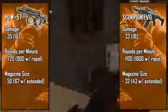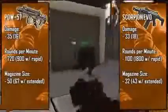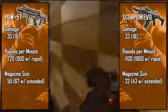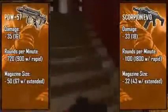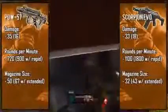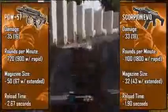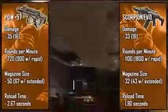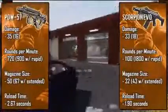The Scorpion has a rather small magazine at 32 bullets and when paired with its insanely fast rate of fire you're going to be running out of bullets fairly quickly, so you're going to want to make sure you're hitting the target as much as possible. With extended clips you're going to have 43 bullets, which is still smaller than the PDW's standard clip. However, with that large clip the PDW also has the slowest reload time at about three seconds, while the Scorpion reloads at a little under two seconds. Even though the PDW has a terribly long reload time, the 50 round magazine easily compensates for it.